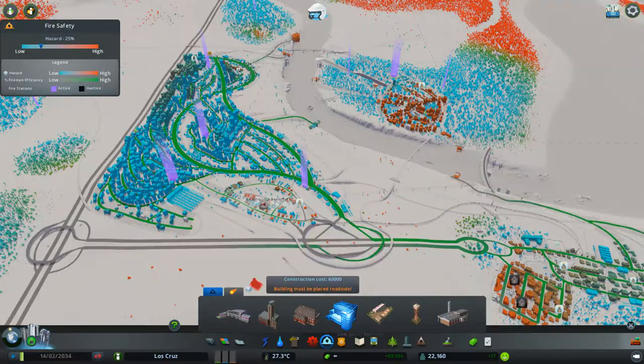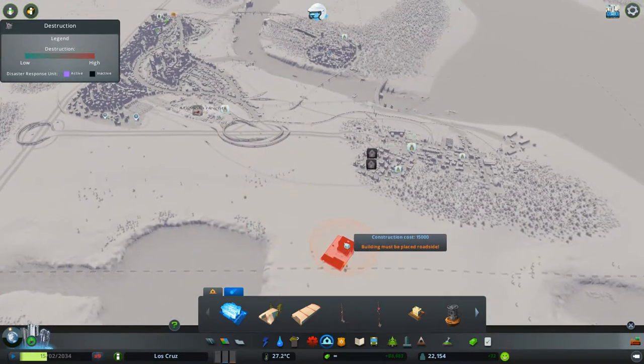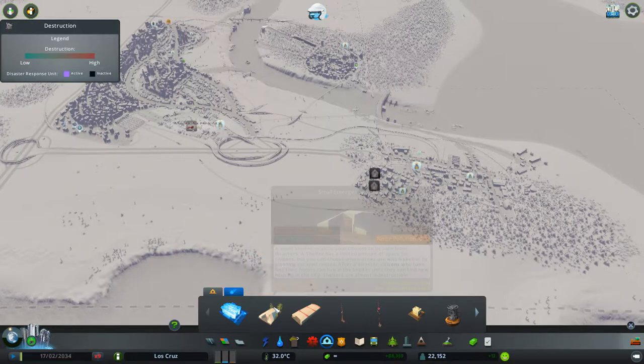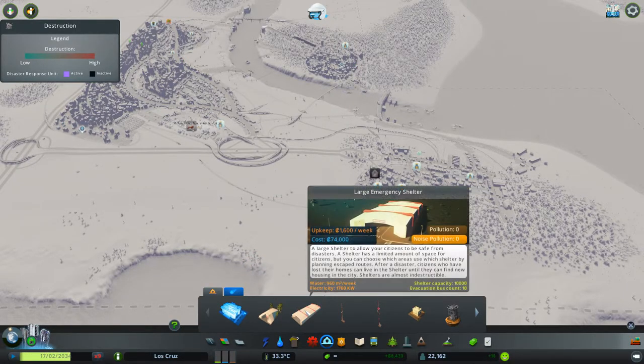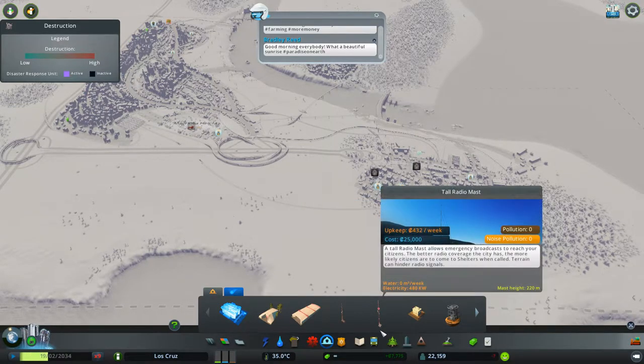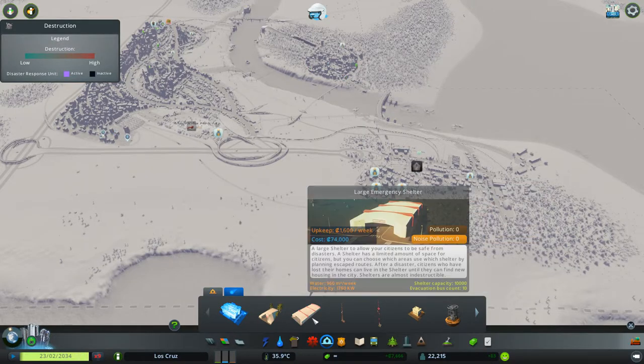There are four items for the shelters: the small shelter, the large shelter, a small radio mast, and a large radio mast. The radio mast broadcasts your signal to the system to say everyone must now take shelter, and the shelter is where citizens go when they hear that broadcast.